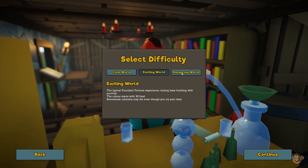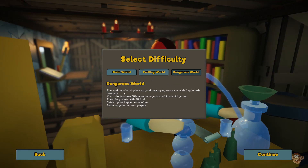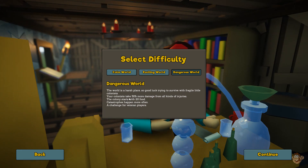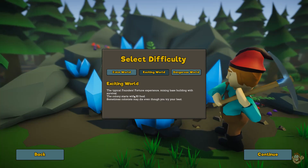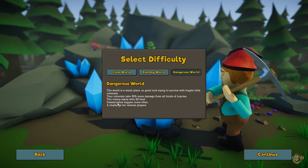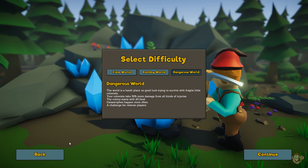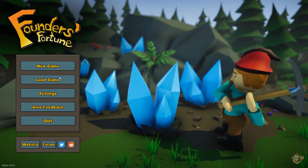Then we have the dangerous world, which I haven't tried because I have a hard enough time with the exciting world. The world is described as a harsh place — colonists take 50% more damage, start with only 20 food instead of 30, and catastrophes happen more often. It's described as a challenge for veteran players.